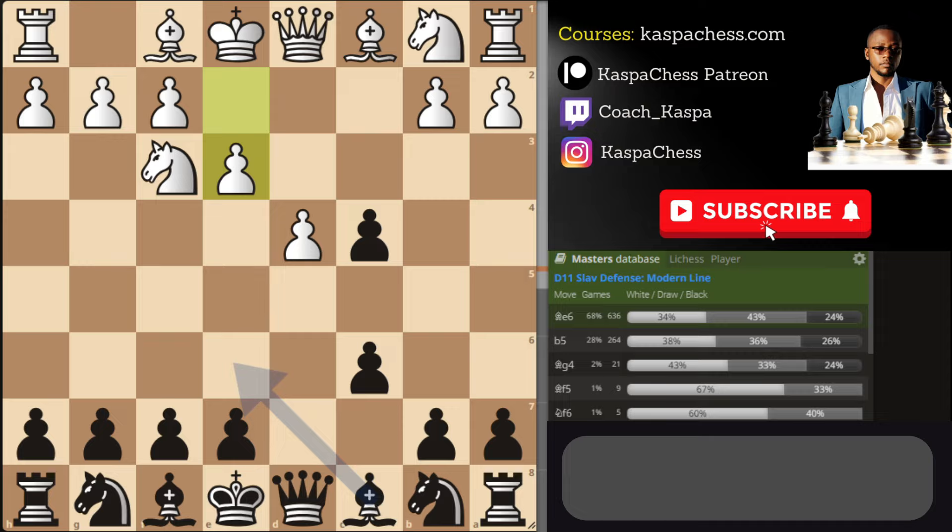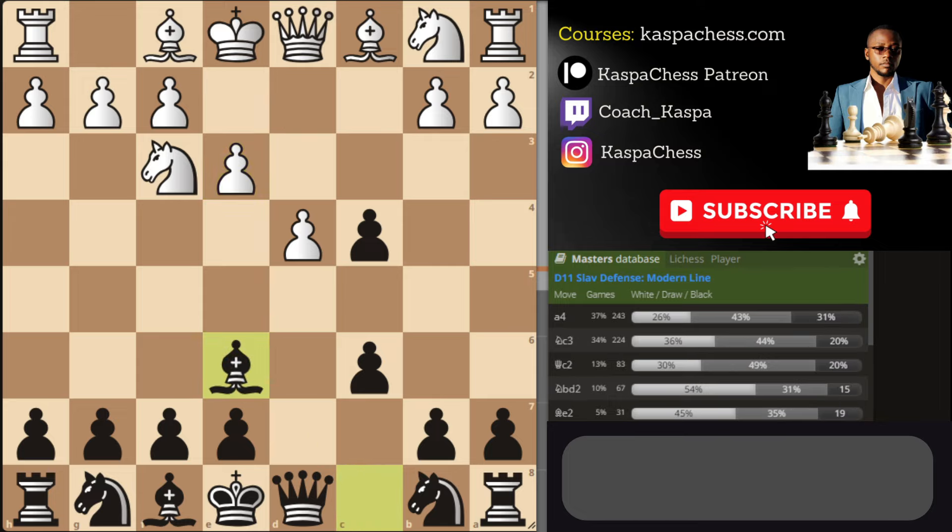In fact, if you look into the masters' database, bishop e6 on move number four in this Slav modern line is the top played move — what super grandmasters prefer to play in this position. With bishop e6, I'm just preventing white from taking my c4 pawn, and the real intention is to replace my d-pawn with my light-square bishop. If white allows, I'll be happy to put my bishop on d5 so that it acts like a bigger pawn. And given a chance, I would love to take on f3 so that white stops thinking about knight e5 in the middlegame.